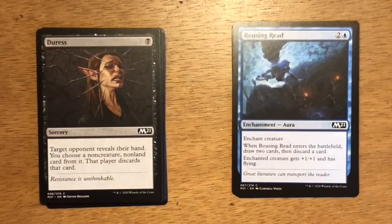Next up is Duress — single black mana, sorcery. Target opponent reveals their hand. You choose a non-creature, non-land card from it, and that player discards that card. It's something I definitely don't play early in the game — I hold on to it and use it later in the game to grab that important card out of their hand.